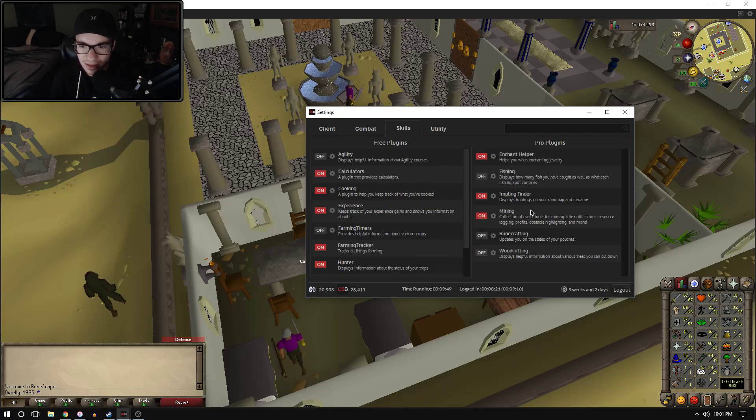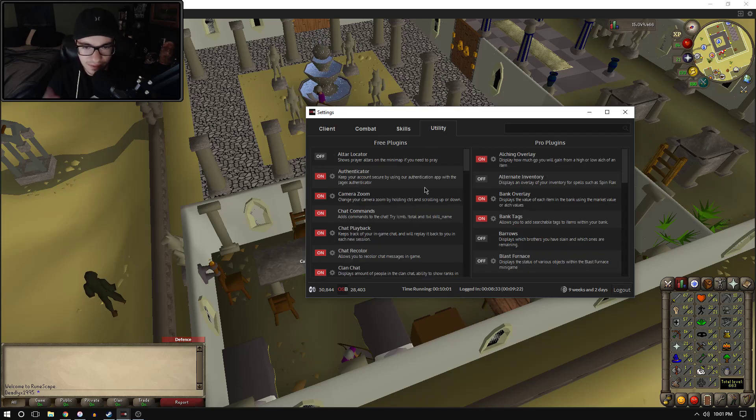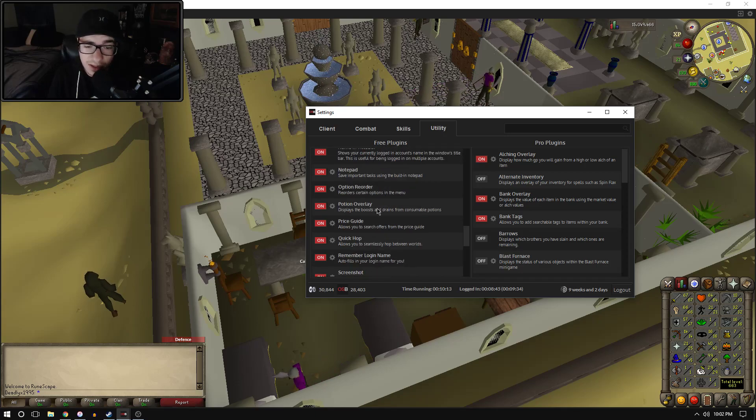It gives you updates on different skills like runecrafting, woodcutting, and fishing, plus farming timers — a lot of different things. There are a lot of features with the free client as well, so really there's no reason not to use this. Mouse keys — I don't think those are acceptable right now. I would do some research about that, because I'm pretty sure that will get you banned.